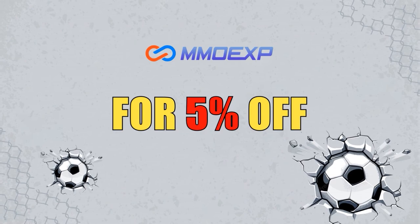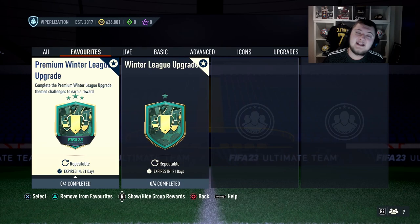For cheap FIFA 23 coins make sure to check out mmoexp.com to get fast and reliable coins, and make sure you use code VIPER at checkout to get yourself a 5% discount. Welcome to your comprehensive guide on how to complete League SPCs efficiently.